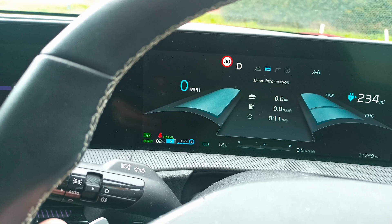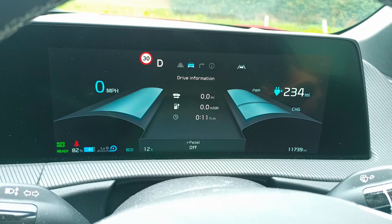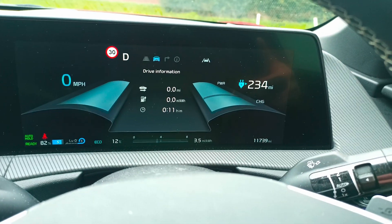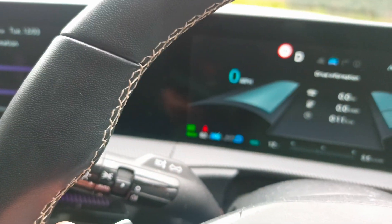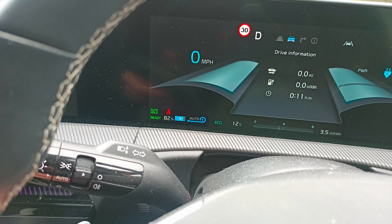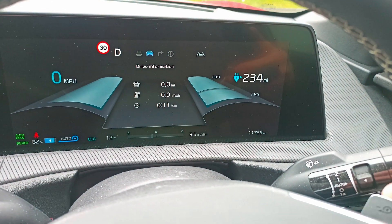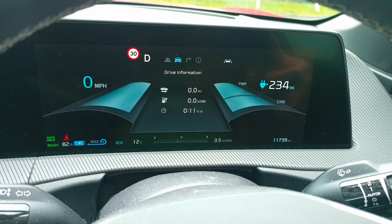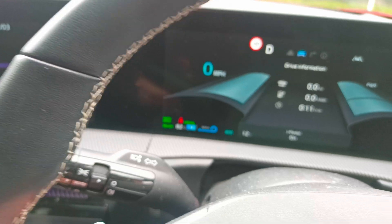When you shut the car off or go into reverse it reverts back to level three. Remember you've got multiple levels of auto regen — if you pull the right-hand paddle that's auto mode, and if you then pull the left-hand one that's maximum auto. To get back to i-pedal, pull and hold the right-hand one, and that's gone straight into i-pedal.